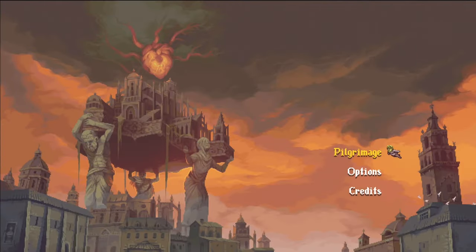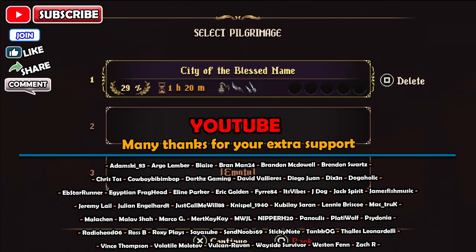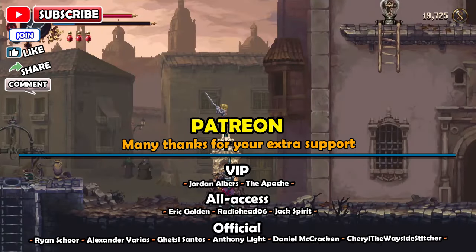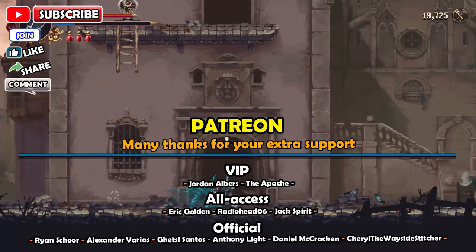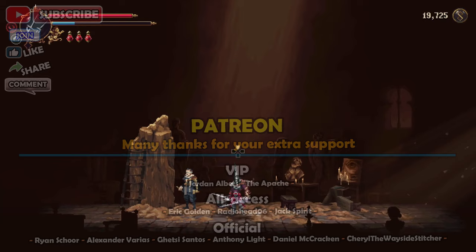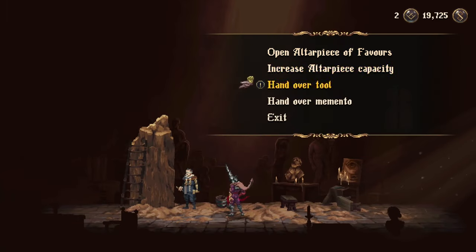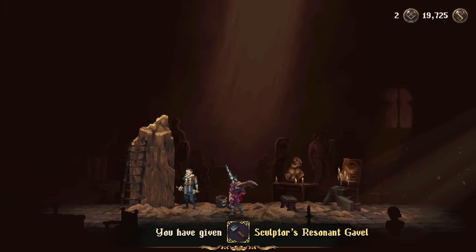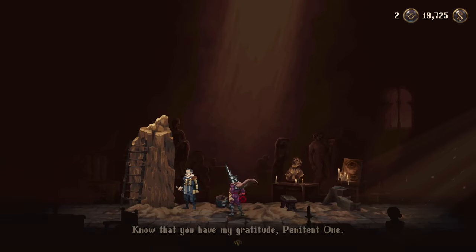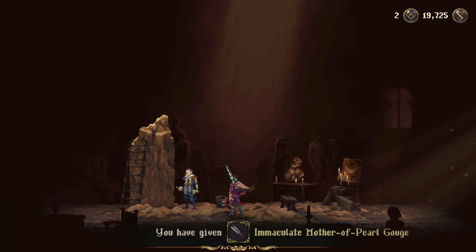Welcome back guys to part four of my Blasphemous 2 complete platinum and achievements walkthrough. To start this one, you should be in the City of the Blessed Name. We're going to head into Montanus the Sculptor's house and have a little chat with him. We're going to hand over all the tools: the Sculptor's Resident Gavel, the Immaculate Mother of Pill Gouge, and the Silver Shell File.